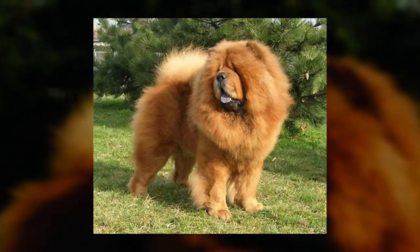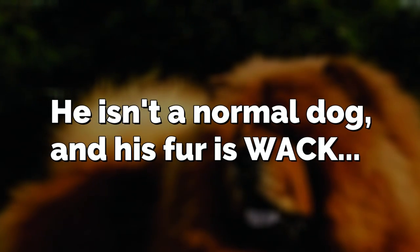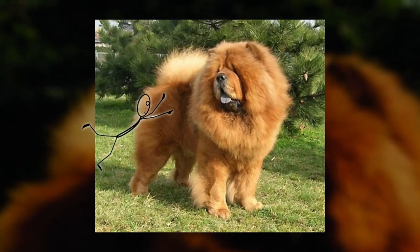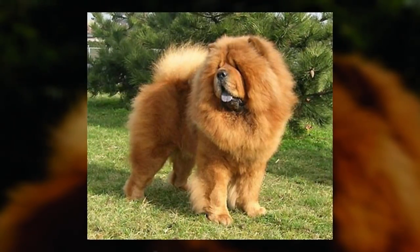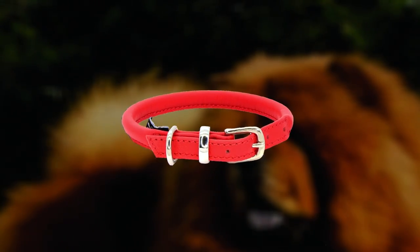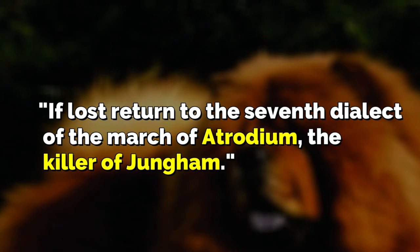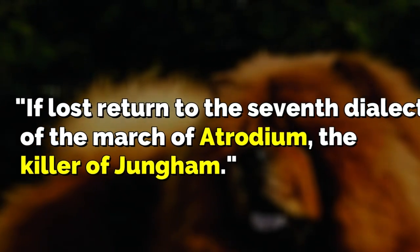Next up is an entity called King Rasputin Bartholomew III. Rasputin is listed as Entity 84 and looks like a huge Chow Chow dog that's really hairy — wanderers over a ton of different levels have claimed to see him. His fur has a bunch of weird anomalies and is not just normal dog fur; specifically, weird things happen if you touch it. One person touched his fur and fell into Level 241 through the ceiling. He has a red collar that somehow doesn't noclip like every other object, with his name on the front and on the back it says 'if lost, return to the seventh dialect of the march of the Etrodium the killer of Jungem' — which no one knows what that means.